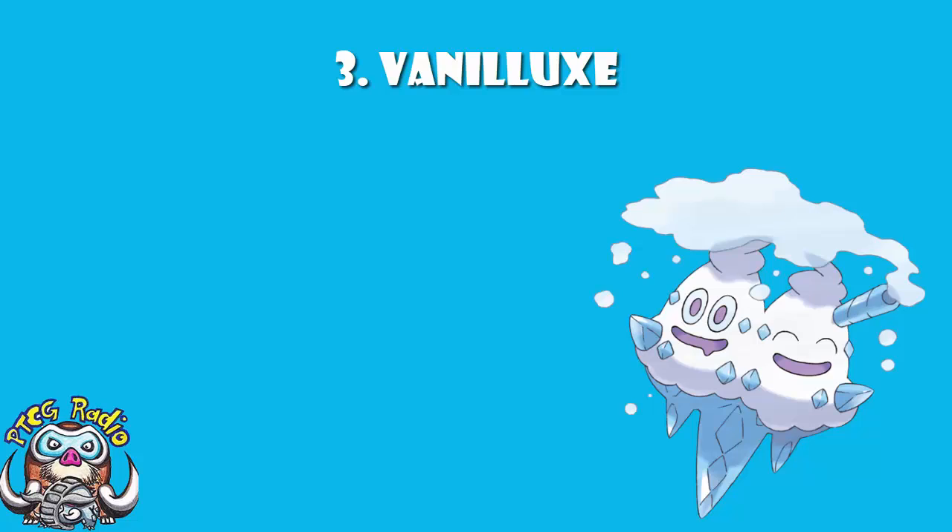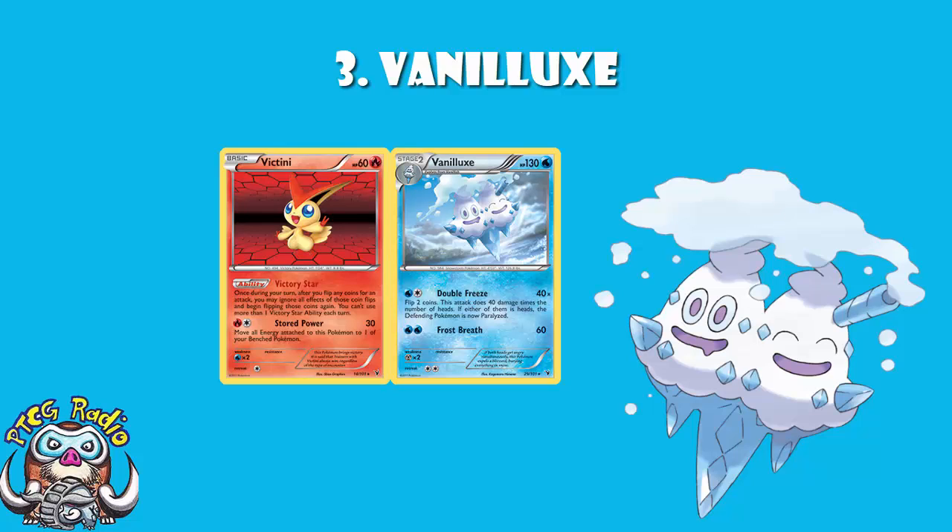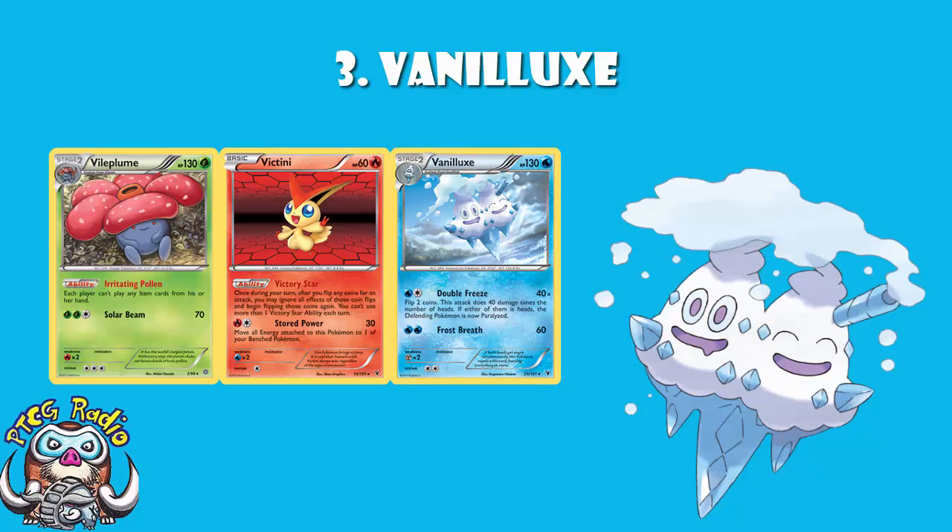The best Vanilluxe is actually the one with the best artwork as well — it's the one from Noble Victories with Double Freeze. Flip two coins, 40 for each heads, and if either of them were heads the defending Pokémon is now paralyzed. But we had Victini at the time, so you literally had to flip double heads twice — quadruple heads — in order to not get paralysis. It would be played with the aforementioned Vileplume to ability lock, and it got top four at UK Nationals one year just because it could not flip tails. It was awesome.